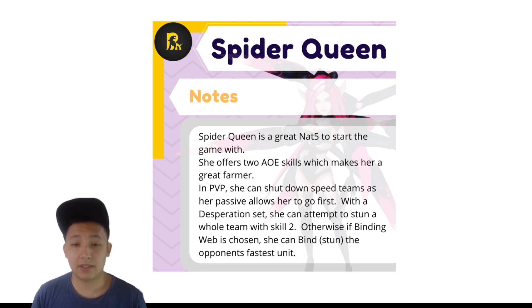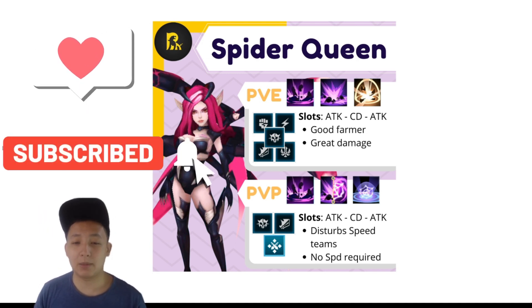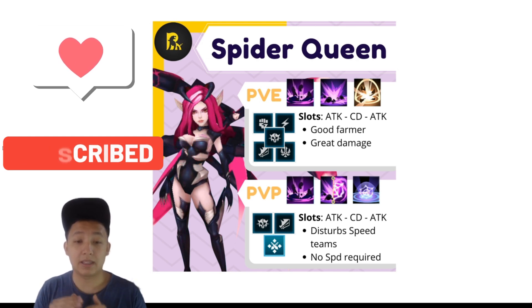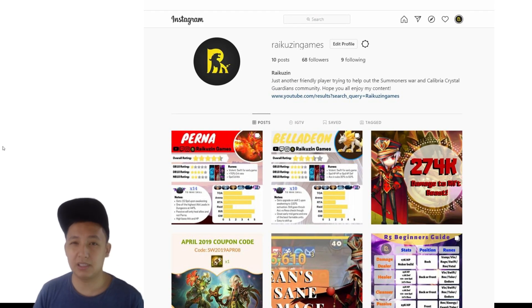If you think stuff like this is useful for yourself or for the community, hit me with a like and maybe even a subscribe — that lets me know I'm on the right track. I'm actually thinking of making this into a whole series, doing one for each of the nat5s and nat4s in the game to help the community out. If you want to see more stuff like this, hit that subscribe and like button. I'll probably be posting these pictures on Instagram — check me out at Rikus and Games, I'll leave a link in the description.